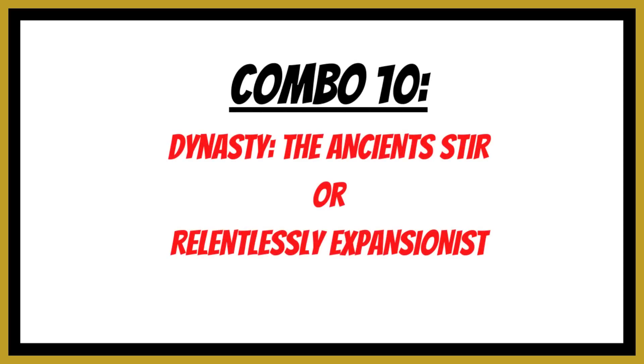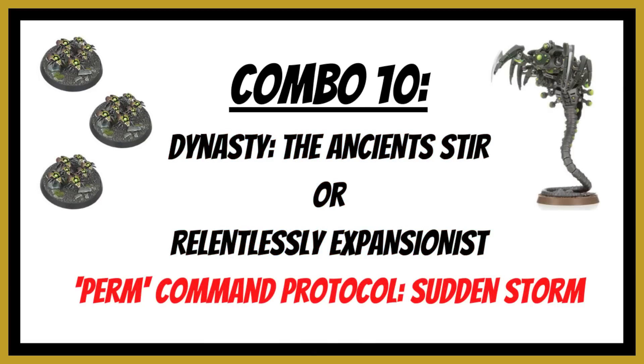Combination number ten is about movement. Choose either the ancient stir dynasty or Relentlessly Expansionist depending on your list build — ancient stir for Canoptic-heavy lists, Relentlessly Expansionist otherwise. Pair either with the permanent command protocol of Sudden Storm: directive one adds one inch to the move characteristics of all models. Ancient stir already gives plus one inch movement, so Canoptic units gain two inches total, plus an extra inch on pile-in and consolidate moves. Without Canoptic units, Relentlessly Expansionist gives a six-inch pre-game move, and army-wide the Sudden Storm inch applies — making your whole army faster for jumping onto objectives and scoring secondaries all game.